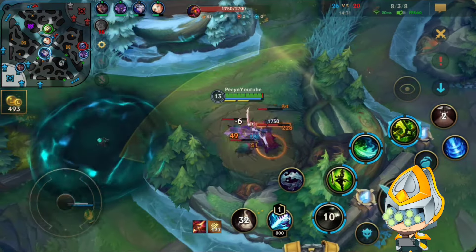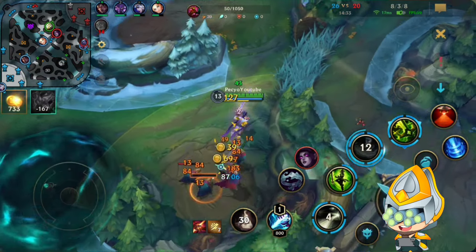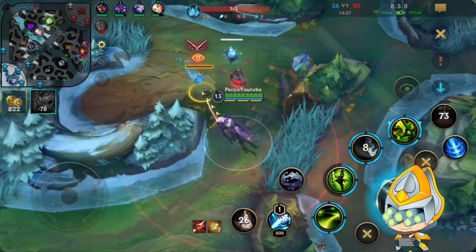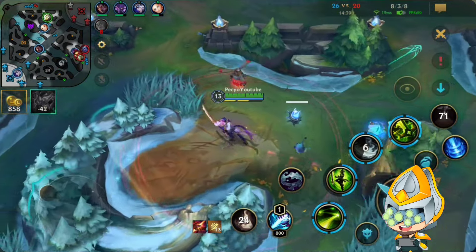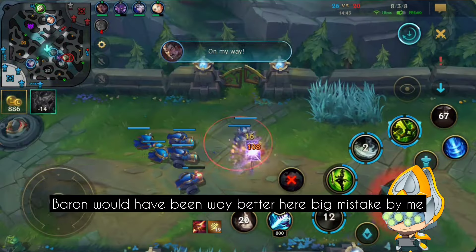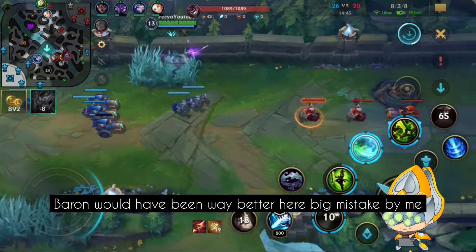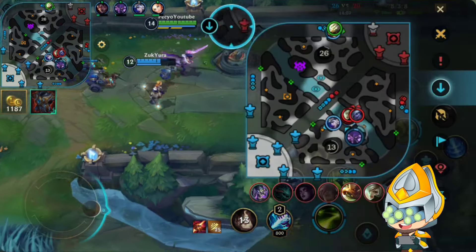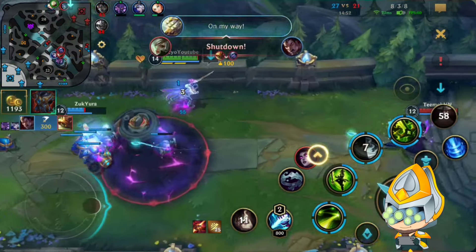Next I'm gonna do some more counter-jungling. I was trying to wait in the bush for someone but they all went bot lane to the Kassadin. That's why I decided to push the top turret - almost down here. Unfortunately Morgana is here and she does have the best wave clear from their team.